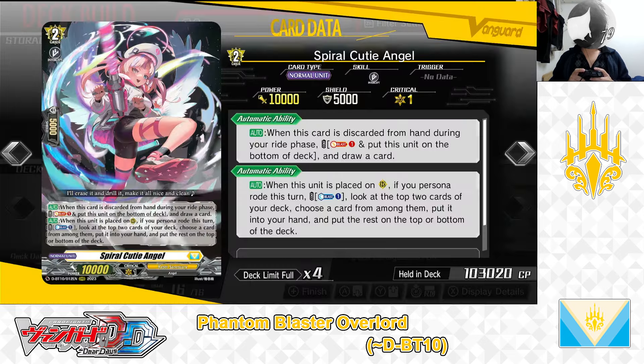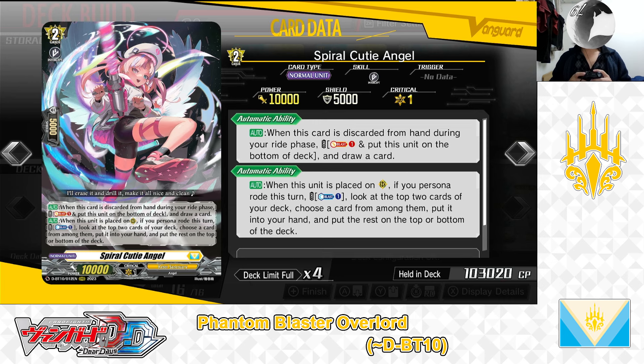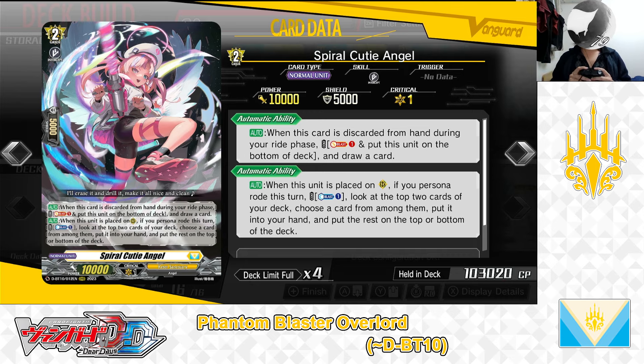Next up, the Grade 2, Spiral Cutie Angel. First skill: Auto — when this card is discarded from hand during your ride phase, cost: Soul Blast 1 and put this unit at the bottom of your deck. If the cost is paid, draw a card. Second skill: Auto — when this unit is placed on Rear Guard Circle, if you Persona Rode this turn, cost: Counter Blast 1. If the cost is paid, look at the top 2 cards of your deck, choose one and put it into your hand, put the rest on the top or bottom of your deck. We have 3 in the deck.